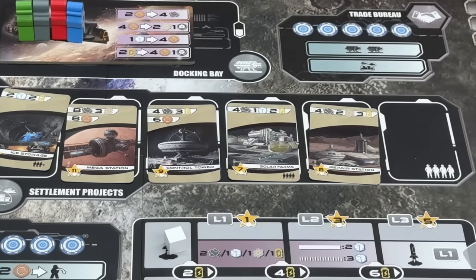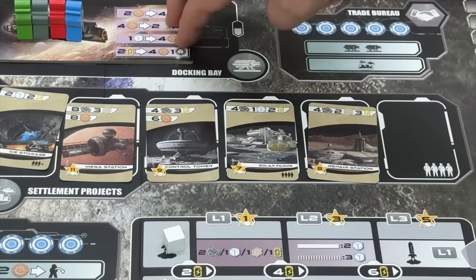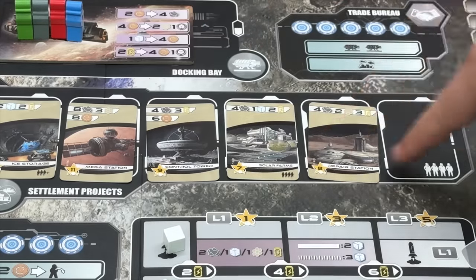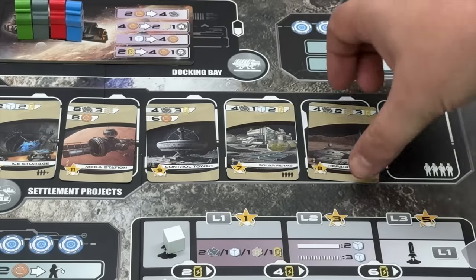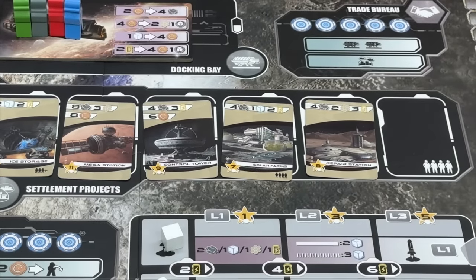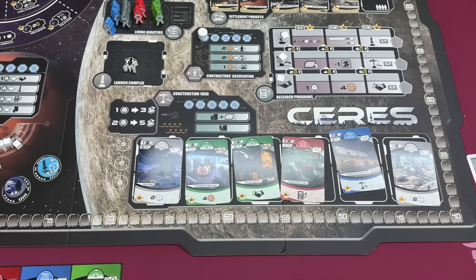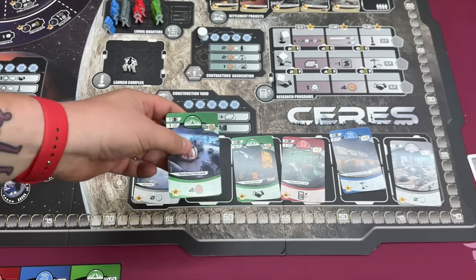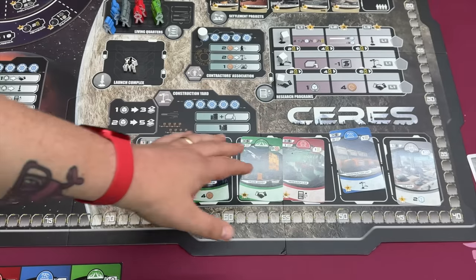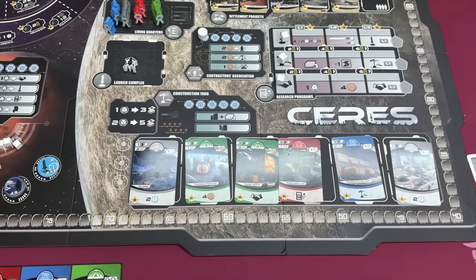Let's talk about a few spaces on the board. Up here at the top, if you send one of your leaders to this spot, you can take two actions — basically trading one resource for another, and this board changes. Or you can build one of these cards, which are just points; they cost a good amount of resources. You can take one and build it later, but you'll lose half the points if you don't build it by the end of the game. In the construction yard, you have a chance to build new facilities and add them to your outstations, building it for the first time or combining two together to make the ability better.